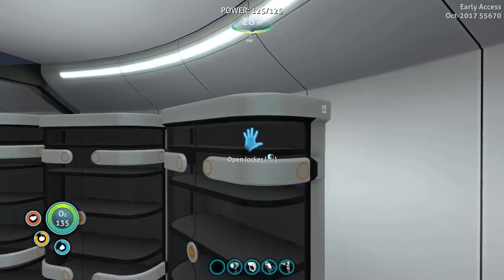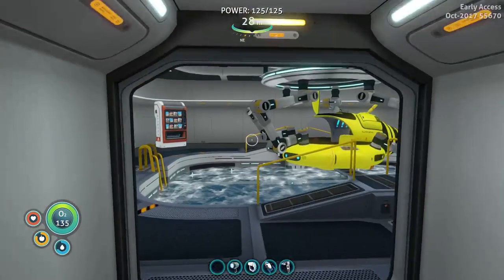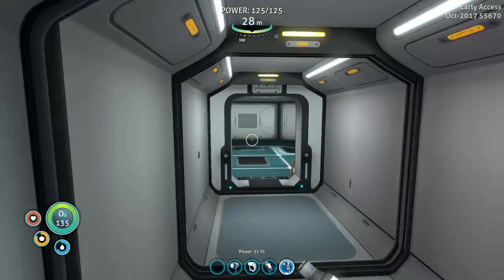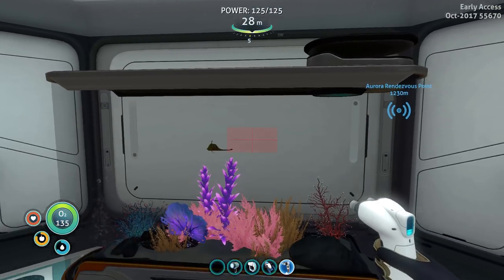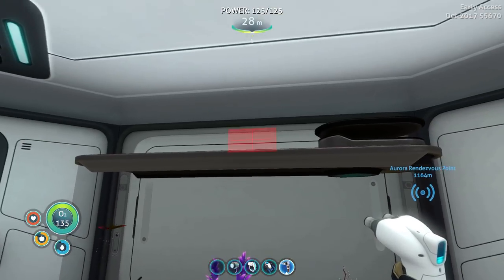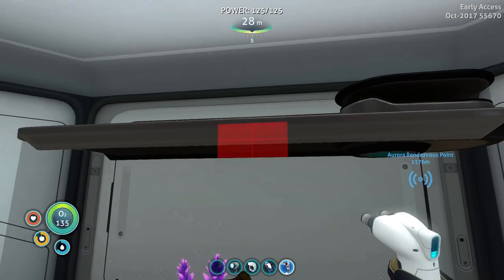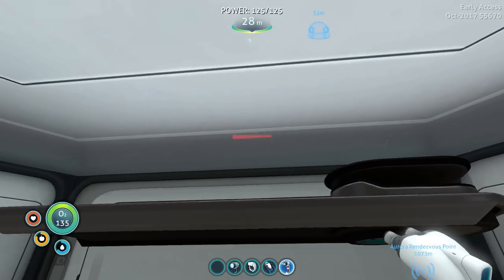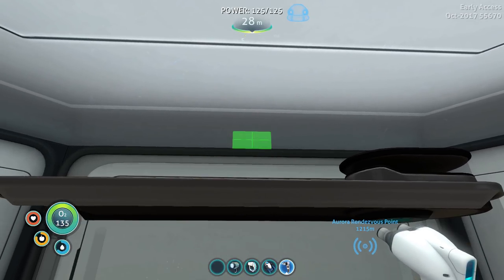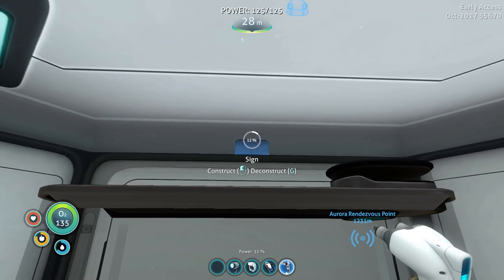We also have a sign here, so I'm thinking about putting a little name tag up above the aquarium. We need copper wire for that. Let's make a name tag so we don't forget who Gary is — well, I could never forget Gary, but this is for any guests that come to visit and want to know who our fish is.